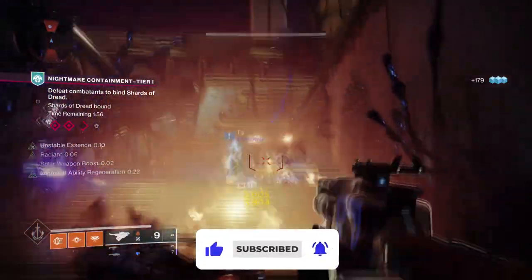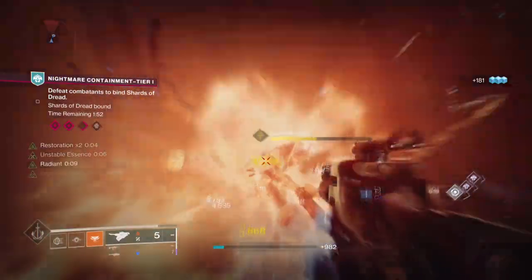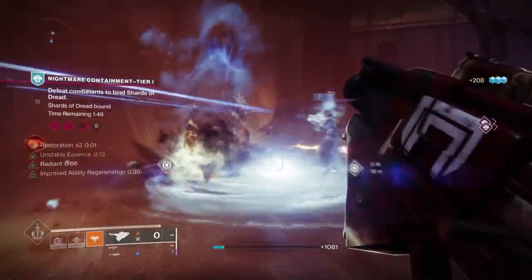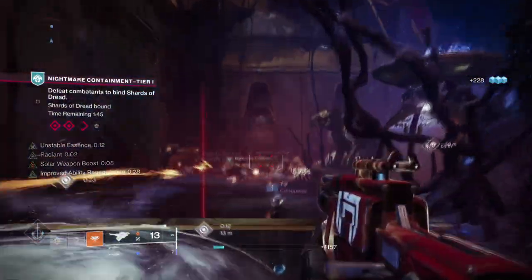For the subclass, we'll be using Dawnblade as that's generally how it works best with Dawn Chorus. Thanks to Solar 3.0, Warlocks can gain melee energy back by simply setting things alight and will get melee energy back just by doing so alone.